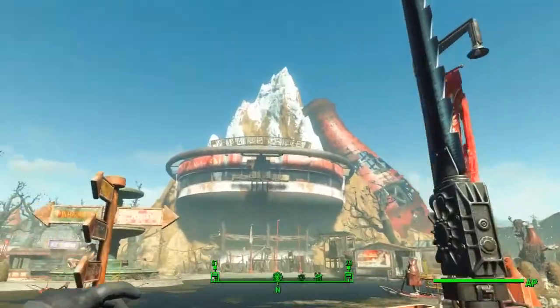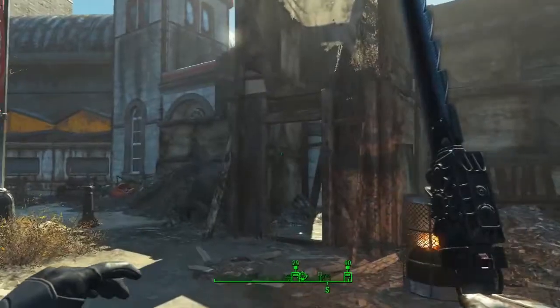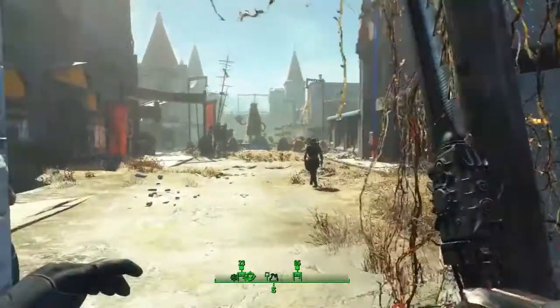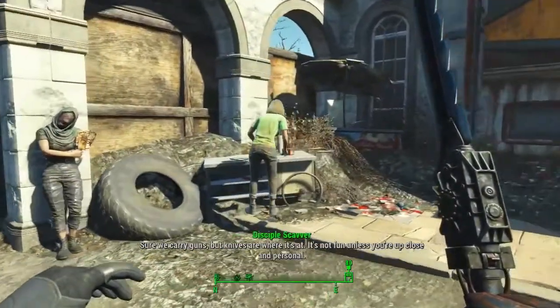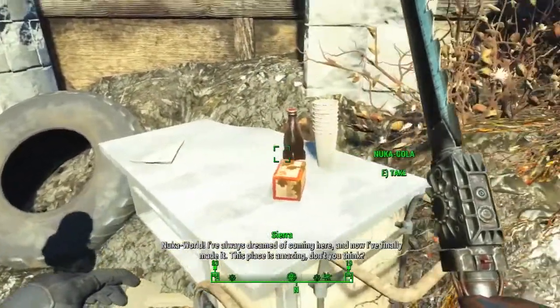Hello everybody, welcome back to another unique rare weapon location guide here on Fallout 4's Nuka World DLC. Today I'm going to be showing you guys how to get the Nuka Nuke Launcher, which is a variant of the Fat Man Launcher within the Nuka World DLC.